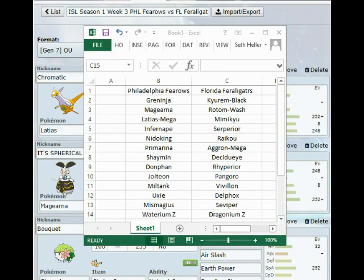What's going on guys, Seth here from Team Union, here as the coach of the Philadelphia Heroes for our week 3 matchup versus the Florida Feraligatrs in the ISL, the International Showdown League. So I believe my opponent is 1-1, we are 2-0, so we are actually in 2nd place in the league, 1st place in our division, so we're doing pretty well. We had a really good match last week, I'm feeling good about the team.